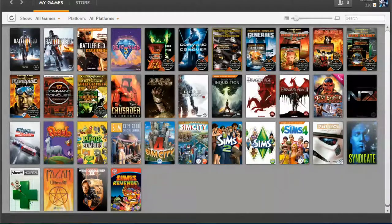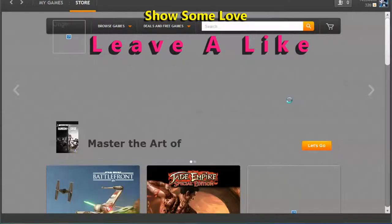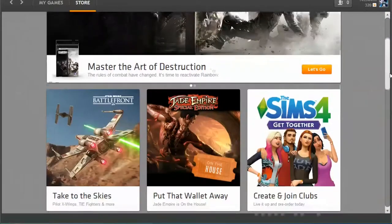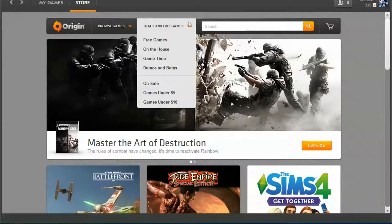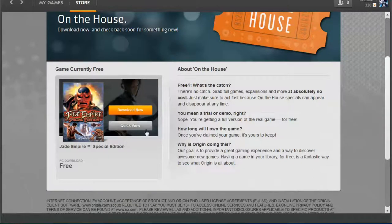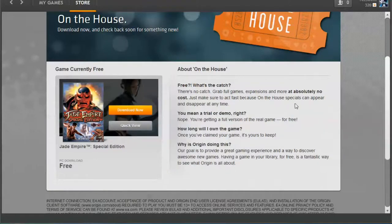Hey, YouTubers, Tazman here bringing you another Origins On the House video. This time, Origin has on the house — drumroll please — Jade Empire Special Edition, right here, completely free. If it's not on the front page, you can get it by coming up to Deals and Free Games, clicking On the House, and then clicking Download Now.